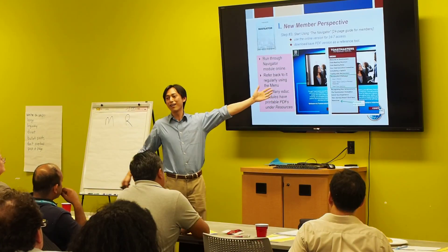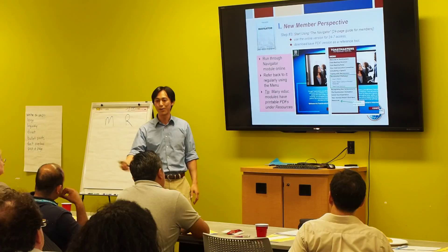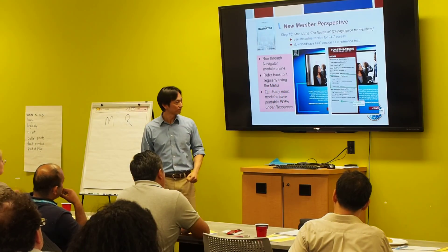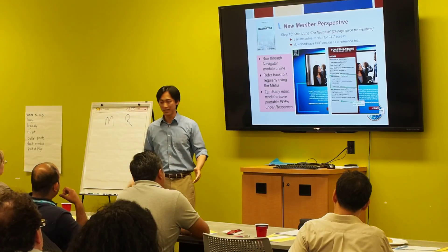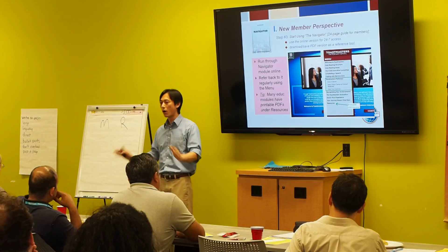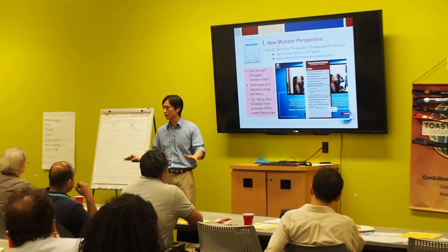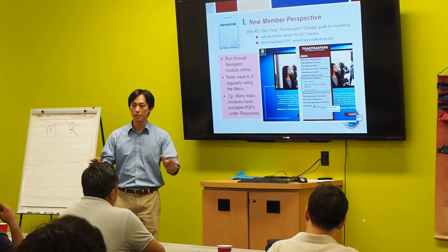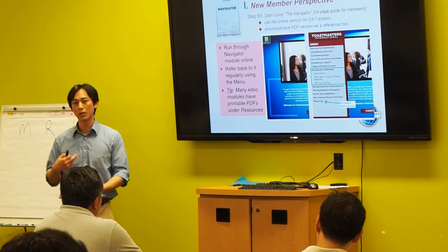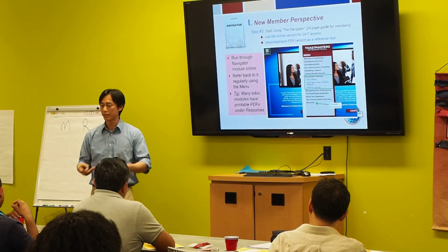Pathways — how it works. Anyone who doesn't know what Pathways does and how it works, it's right there in the Navigator. And what's even great is that there's a printable PDF version. You can find that in all the educational modules — not just the Navigator, but all the modules available in Basecamp, in your paths. There are printable PDF versions, just in case you're a paper person and like to print it out and take it with you.